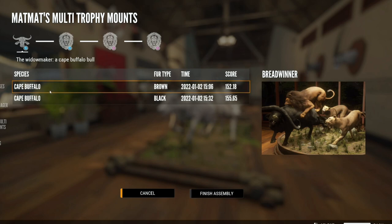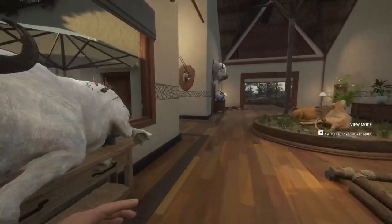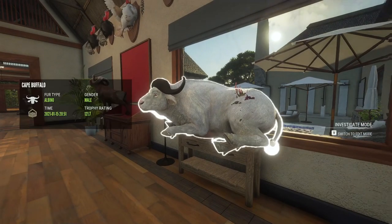So I press start assembly. It's pulling up the two Cape Buffalos that I have available to put in this multi-mount. Now I don't actually want to put either of these in — I would like to put my albino in. If you already have your trophy mounted, it will not show up for you to use in multi-mounts, so you need to take it down.